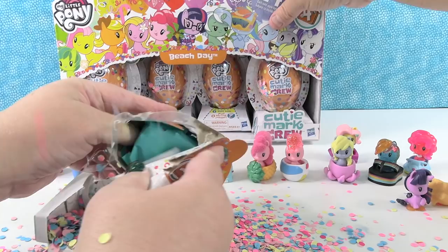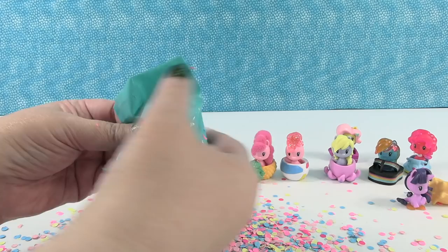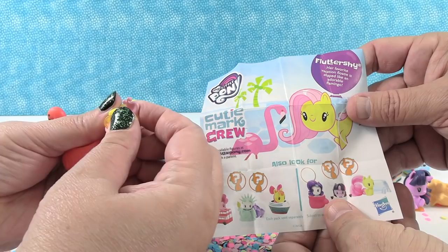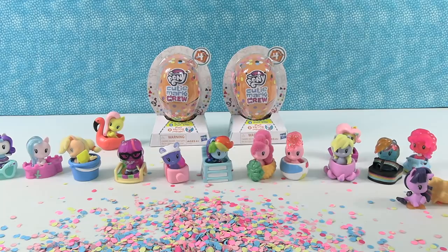Confetti hit me right behind — that one had a ton of confetti in it. I have Fluttershy as a little sea pony. She has a flamingo boat — flamingo floaty. Her favorite vacation floaty is shaped like an adorable flamingo. That is cute — I can see Captain Jack sitting in this floaty just cruising on the water.